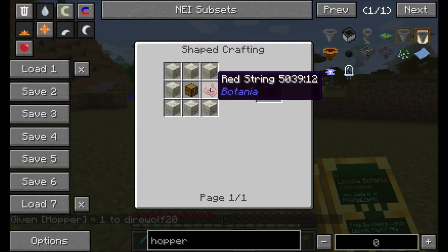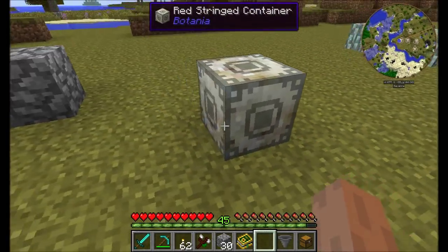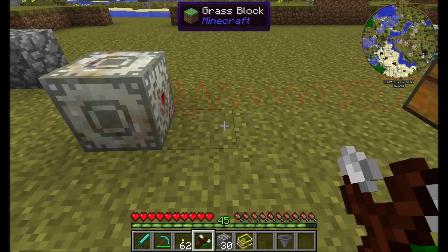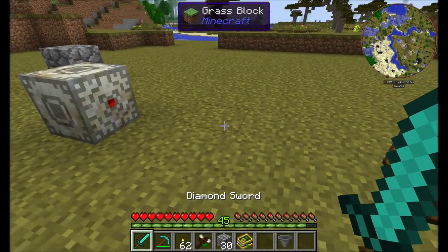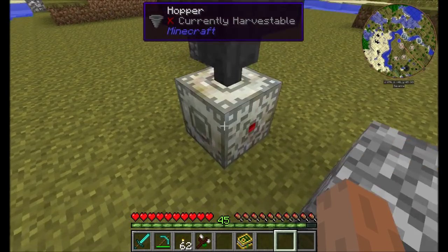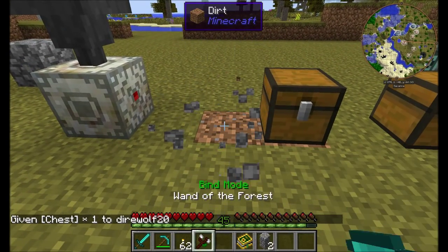Let's talk about Red String — a pretty neat mechanic with several variations. The Red String Container has an inventory that binds to the first inventory it sees in its line of sight. Holding your Wand of the Forest shows the red string connection. This lets you pipe items into the Red String Container, and they'll automatically be transported across the Red String connection into the bound chest. Note it always hits the first inventory in the line, so if another chest is in the way, it'll go there first.